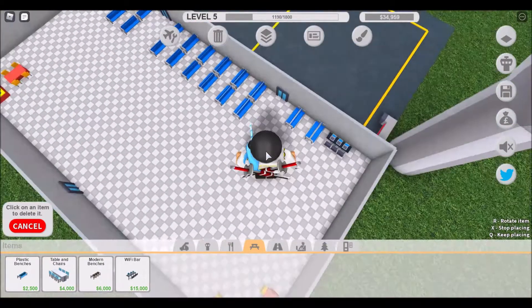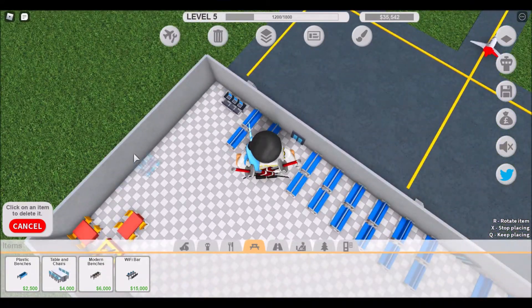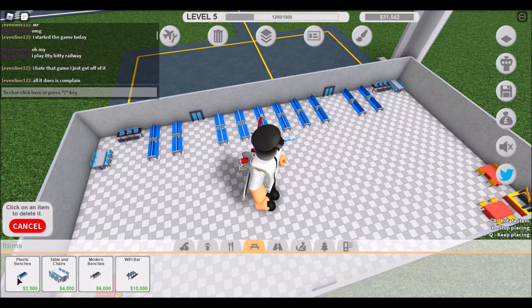We need seats. I'm going to get some cable and a chair over here — same with this side — and keep placing them down.